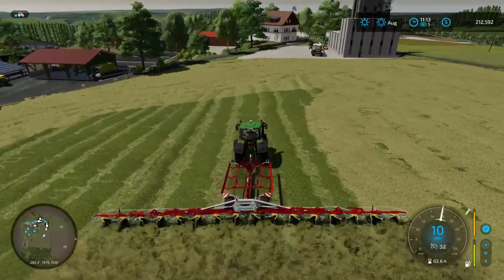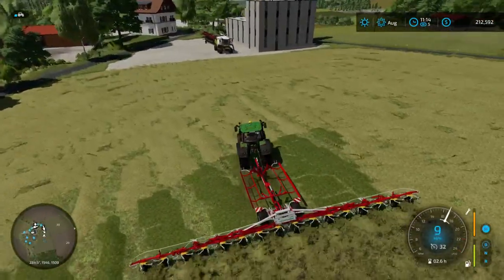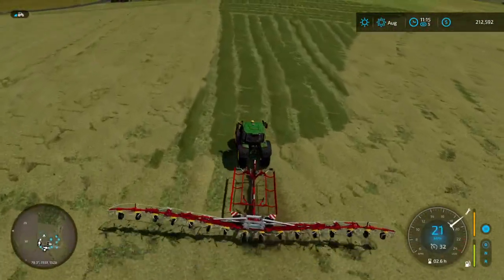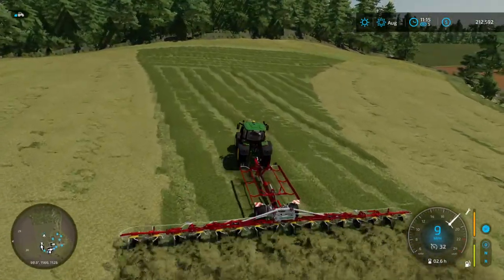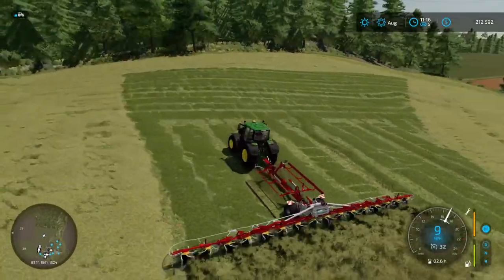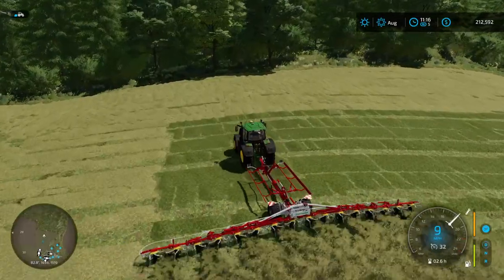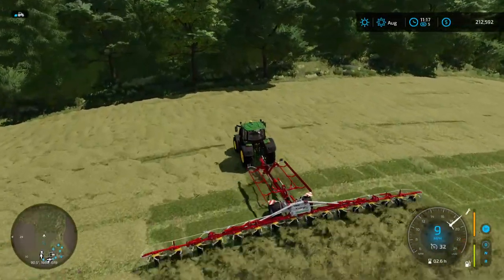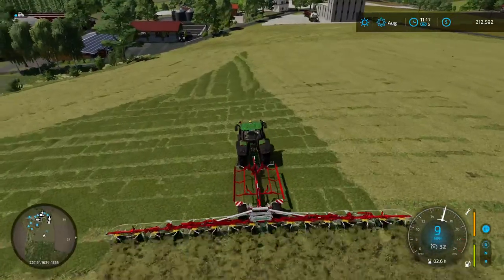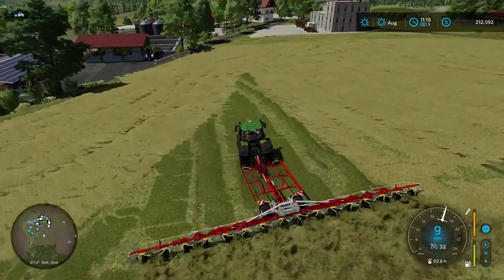This map is so playable — whoever made it was very gracious. The farm came with a pig farm, a cow farm, and a regular farm. I sold off the pig farm and regular farm and just hunkered down at the cow farm, which has plenty of space. I always want to do pigs but they're kind of a pain for what you get out of it — with pigs you mainly just sell them for money. I like doing milking cows because you can do so much with it.